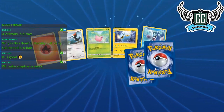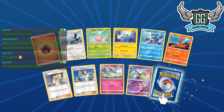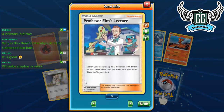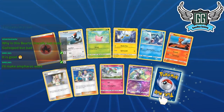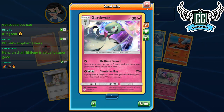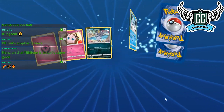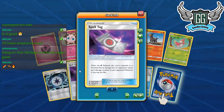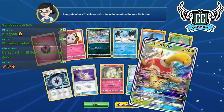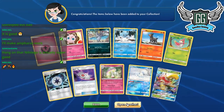Froslass paralyzes — not bad I guess. Meloetta again. I'll put this Hoppip for trade in case someone wants it for some reason. My Elm Lecture for trade — only three, and probably not playing it for anything besides Lost March and Gardevoir. Lots of people like that Gardevoir, I don't. This is our 64th pack — we started with 164. Final Spell Tag! Now I can put the set of four for trade.